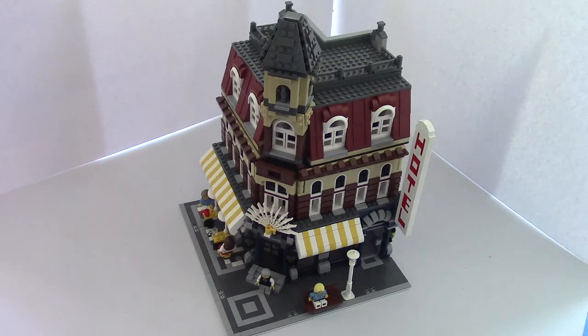Hello, I'm Ben from the Bacolandian channel. This is our third video and as you can see, it is the Cafe Corner — Lego's first modular. As you know, Lego's first modulars don't have anything on the inside.